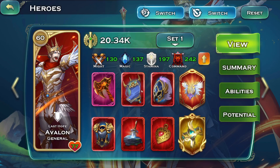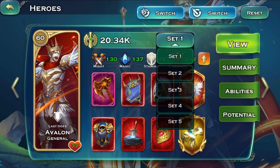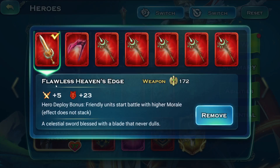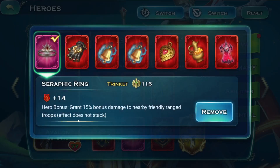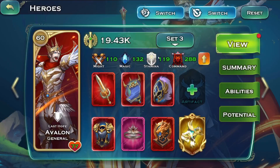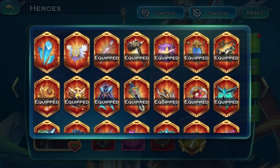Keep in mind I don't run this build for events - he's one of the stronger heroes for timed events. It really depends which event and who you're facing, but essentially Avalon is now more used for events because archers like snipers do a ton more damage. So on set three I use something like this for events: Heaven's Edge, which starts the battle with higher morale, plus 15 bonus damage to nearby friendly ranged troops, and Warhorn Plus One.